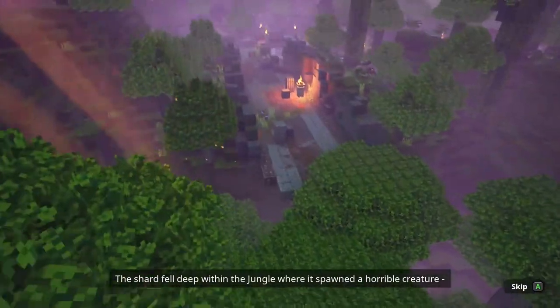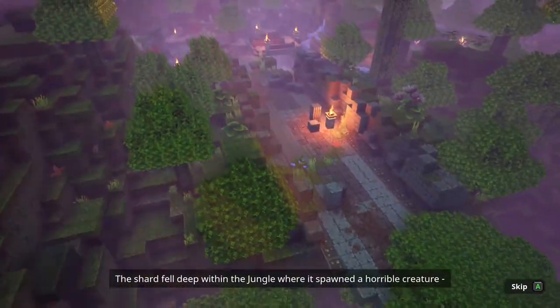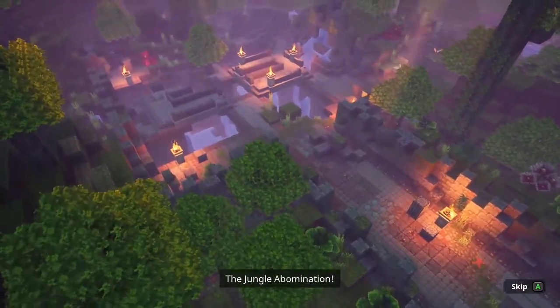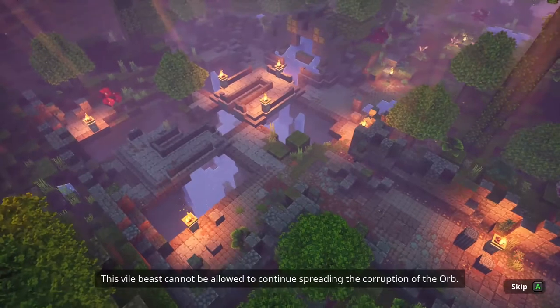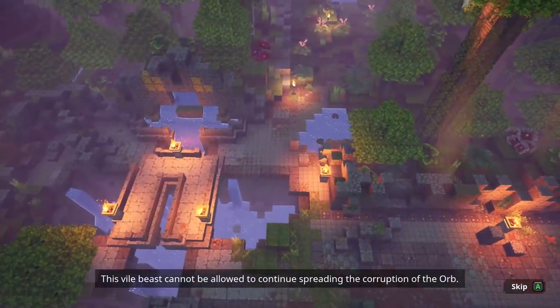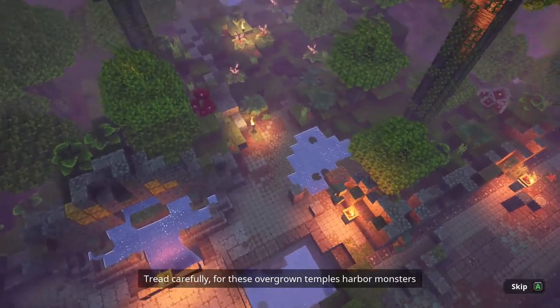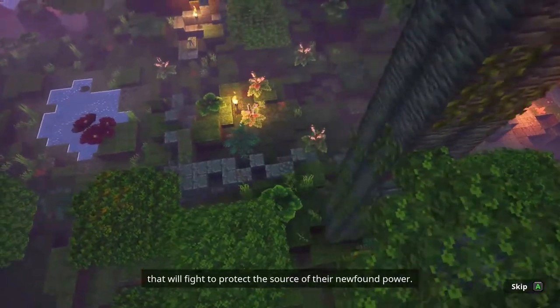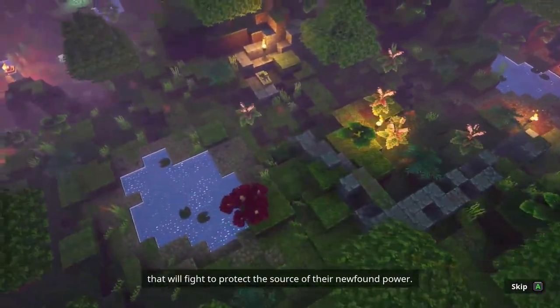Okay, we're at the Overgrown Temple. It spawned a horrible creature — the Jungle Abomination. This vile beast cannot be allowed to continue spreading the corruption of the orb. Tread carefully, for these Overgrown Temples harbor monsters that will fight to protect the source of their newfound power.